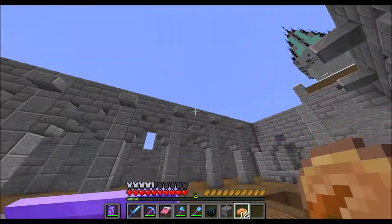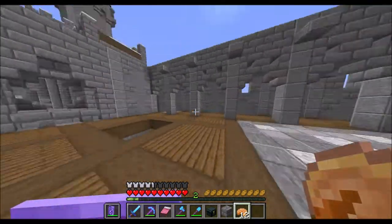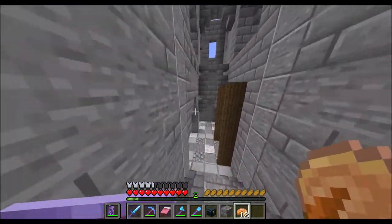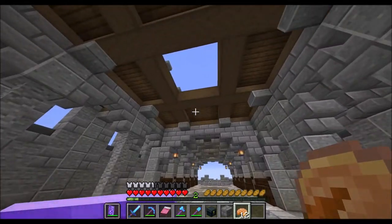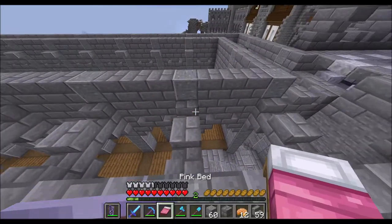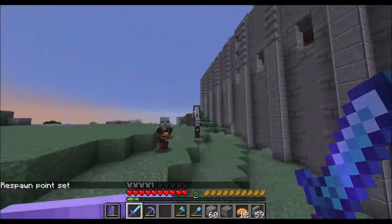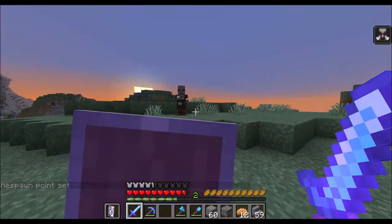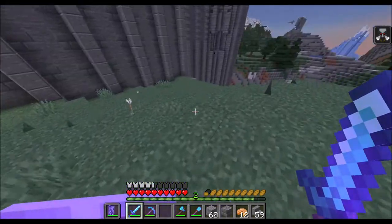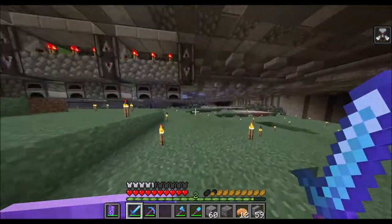There are corbels for wooden beams and arches to support the structure. The mobs have come back for more — let's give them what they want. I'm not going to touch those guys because I'm too scared they will hit my animals, and I don't want my animals to get hurt, so I'm just going to leave them to this spot.